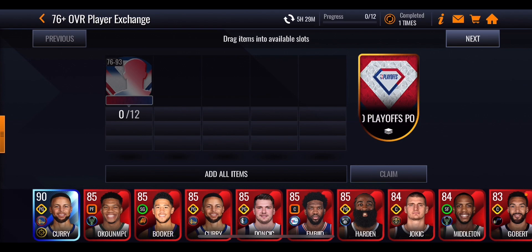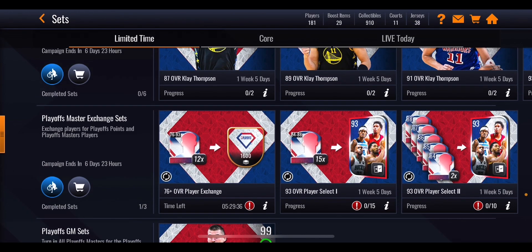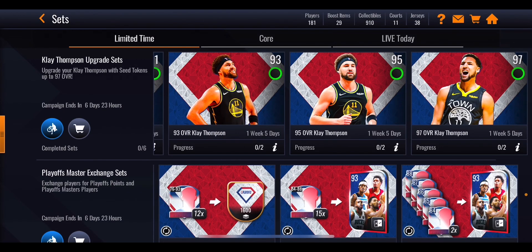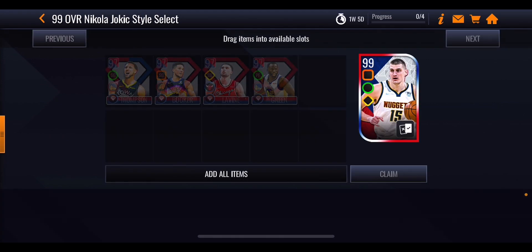You can also exchange 12 players rated 76 to 93 overall — from any promo or base set — for 1,600 playoff points, and you can do this every six hours, so that's four times a day. Upgrading Klay Thompson requires one seed token for every two overalls until you reach 97 overall, and each upgraded version gives more and more playoff points boost. To get Nikola Jokic you need all four 97 masters — three from milestones and one from the upgraded Klay Thompson.